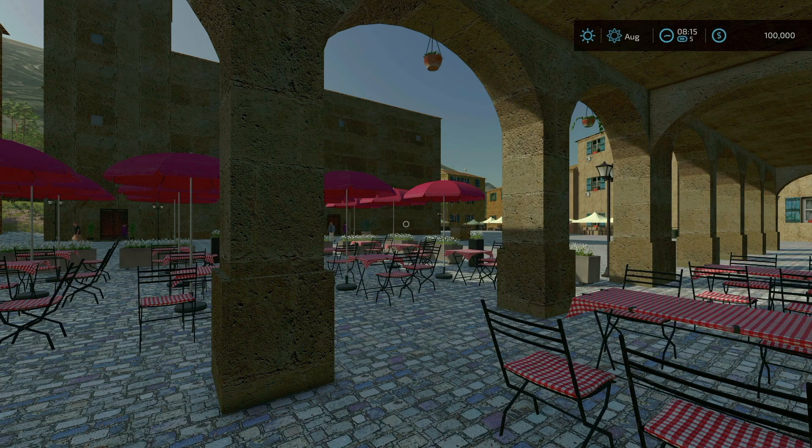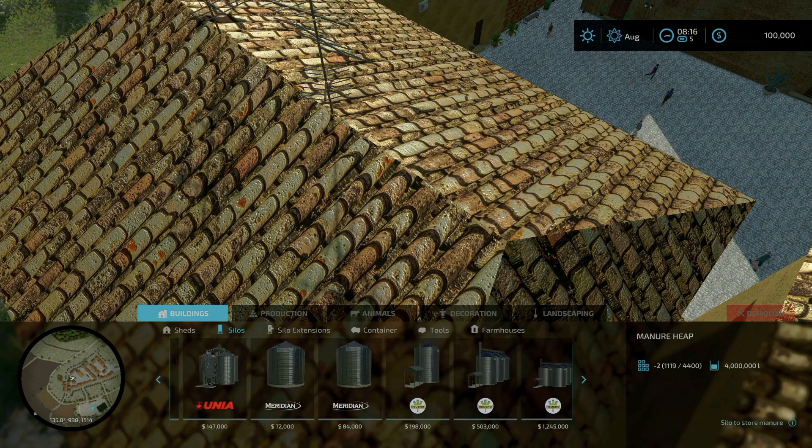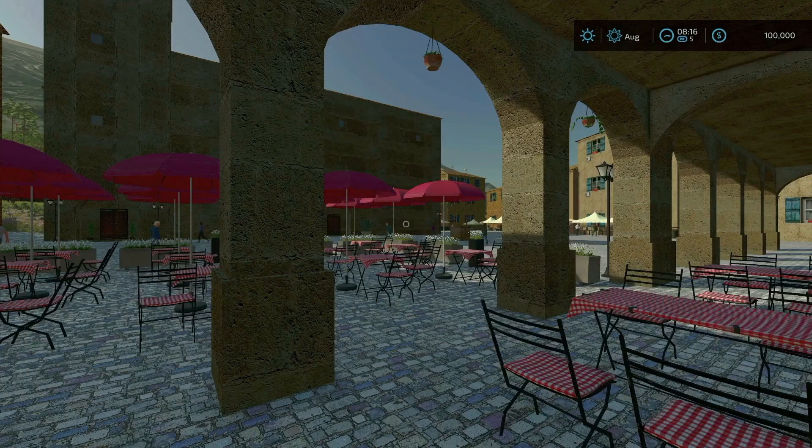Starting at the top — edit old placeable silos. Under the build menu under silos, there we go: Old silo 500k. Then it says added placeable stone shed with new textures added.